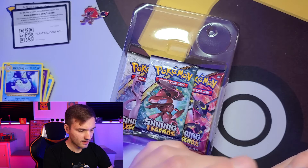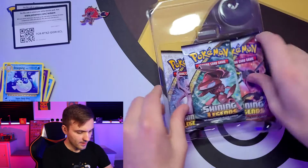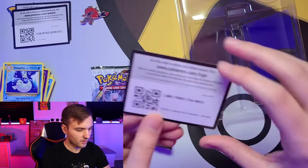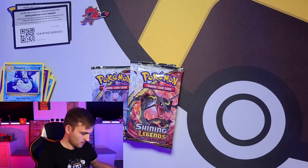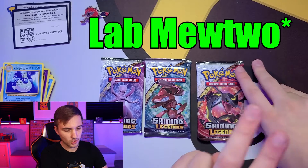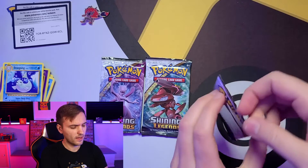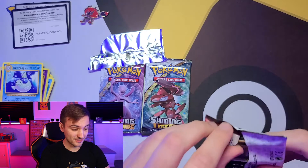Let's put it in a Champion's Path sleeve and get started on the rest of the cards. We have three packs of Shining Legends — also opening the code card for you. We are looking for the Mewtwo, armored Mewtwo, shining Mew, shining Rayquaza, shining Jirachi, Mewtwo GX — a lot of really cool cards we can get, so I'm pretty excited.